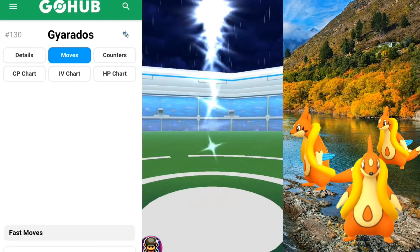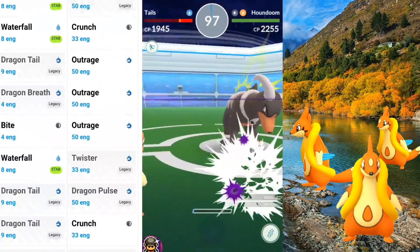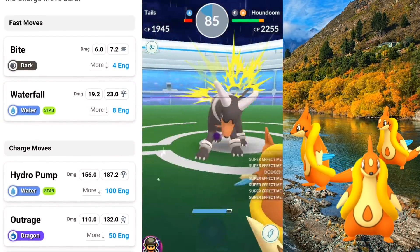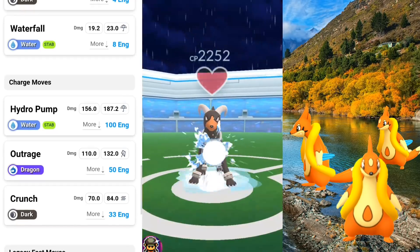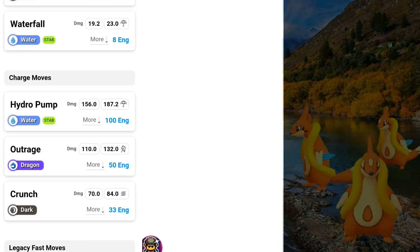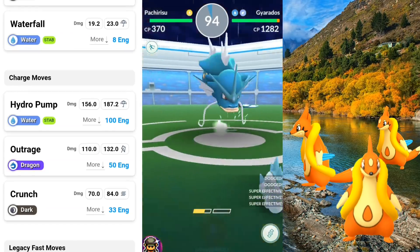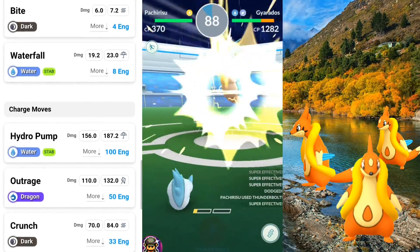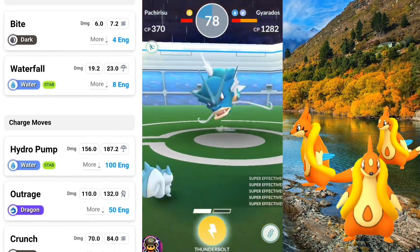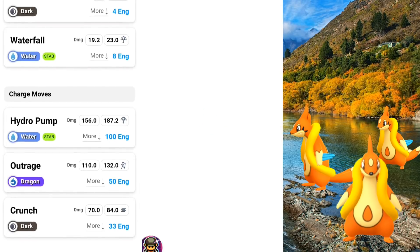Let's go ahead and look at its moves to make sure it has the same ones as Floatzel to stay on par. Number one move is going to be Waterfall and Hydro Pump. It has a lot of legacy moves. So it's going to have Bite and Waterfall for its current quick moves, and then for its charge moves it's going to be Hydro Pump, Outrage, and Crunch. Outrage is just a great move to have always, no matter what. Hydro Pump is going to be a strong water attack, and then Crunch is a great gym defender move as well as Outrage. So if you're going to use Gyarados, you're probably going to want to go with Waterfall and Hydro Pump if you want to use it as a water offensive Pokemon. You can also use it as a Dark attacker with Bite and Crunch — a pretty good combo there as well.